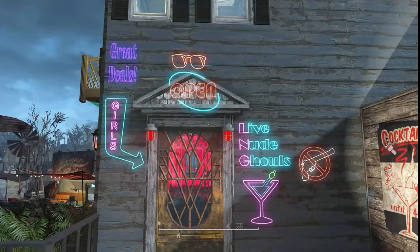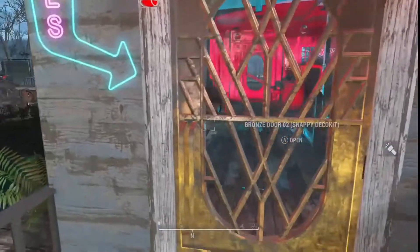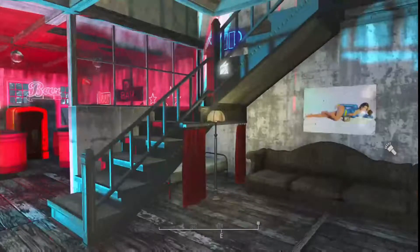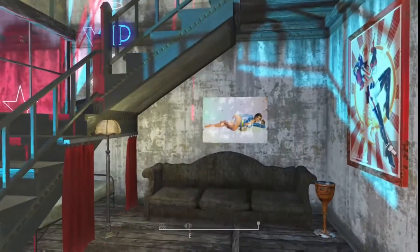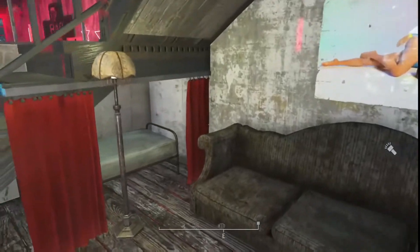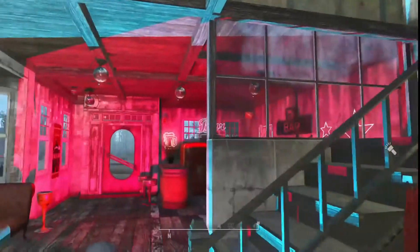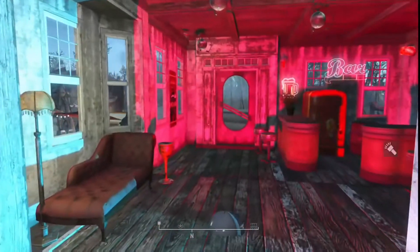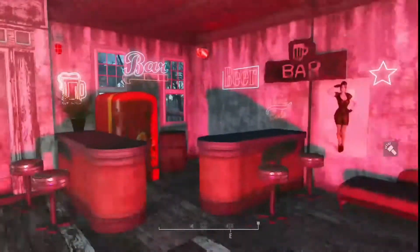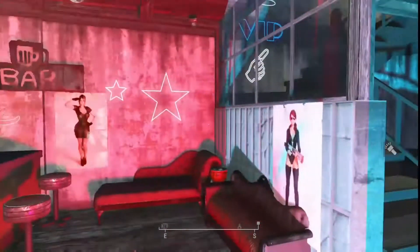The sign reads: 'Live Nude Girls, No Guns, Great Deals, Girls and Cocktails.' Looks like Kate was working. Let's open this door up — this is the blue room where you wait to be called upon. The cheap room for the quickies is right underneath there, and then the bar, which is the red side of the manor here. Not bad, looking good.